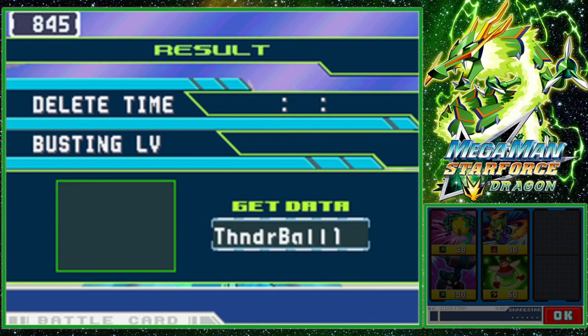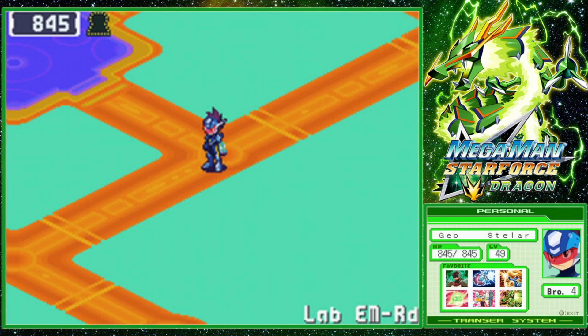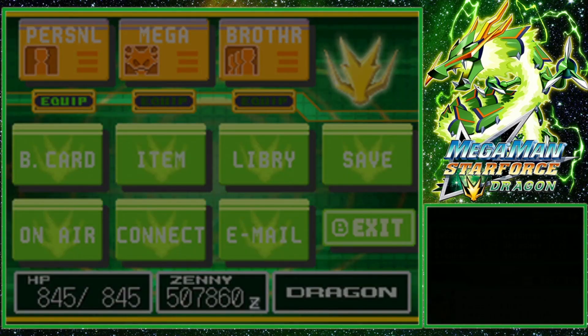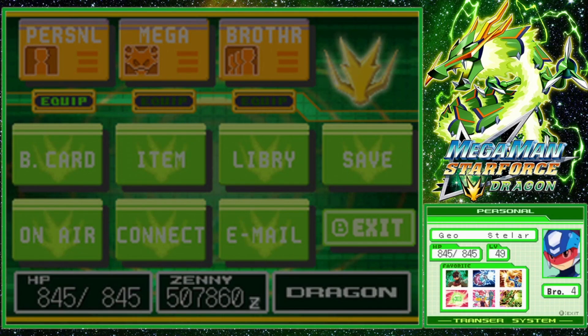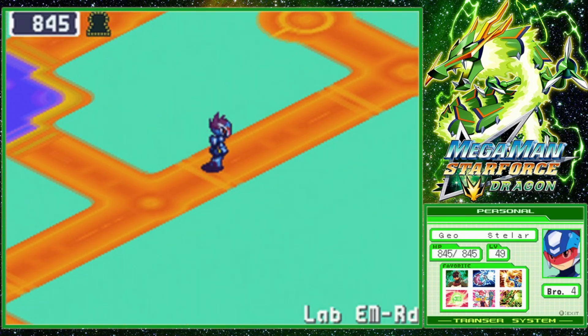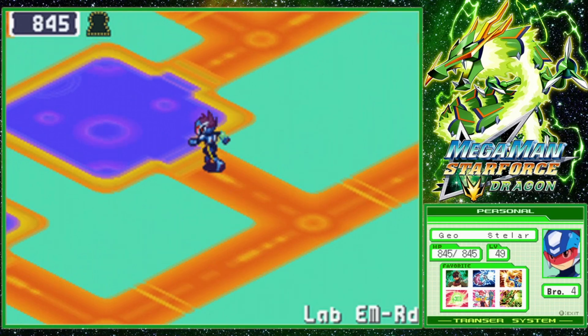Bam, bam. I won that fight in zero seconds. I like, I appeared on the battlefield and the enemies died is what that implies. We're actually gonna — remember earlier when I said there's no way we're gonna need 50 cloakers? At this rate, I'm gonna have to buy more cloakers on my way out.